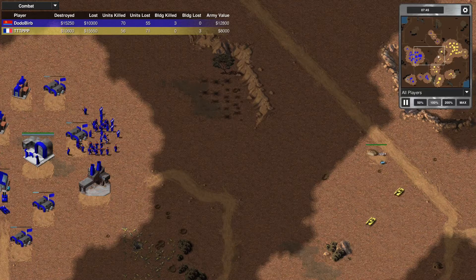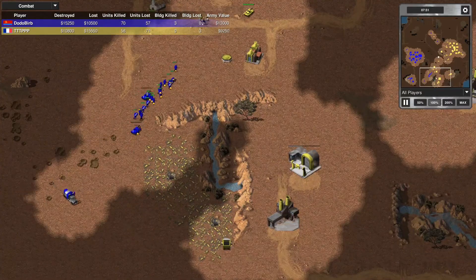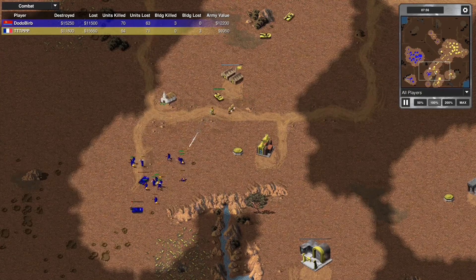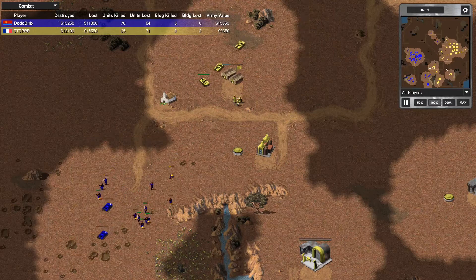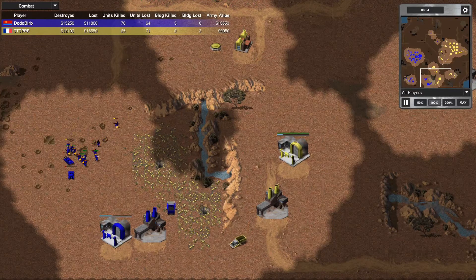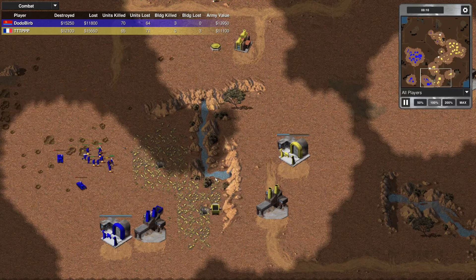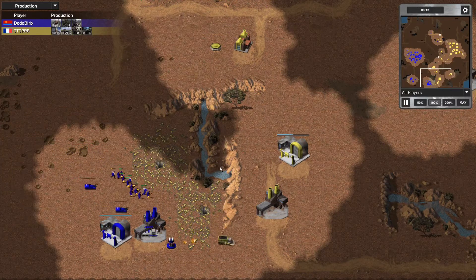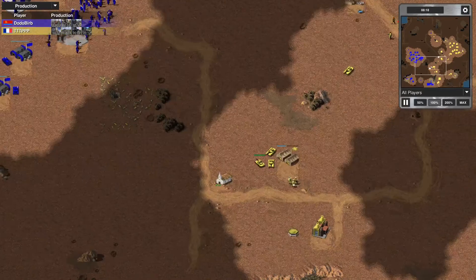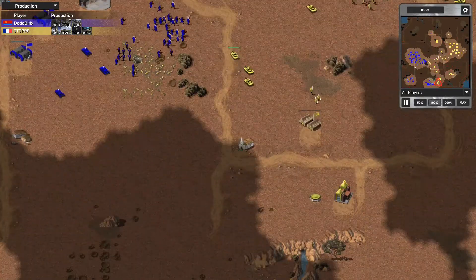Dodo with a commanding lead in army value: 12,900 to 8,200, now 13,000 to 9,000. Leading with his troops into a pillbox formation, realizes it and pulls back, but unfortunately loses quite a few double-vetted soldiers. Both players trying to mine that southern ore patch. I was going to say it would be a really good time to just drop a tesla coil there and move that army up north to deal with the rest of that expansion.